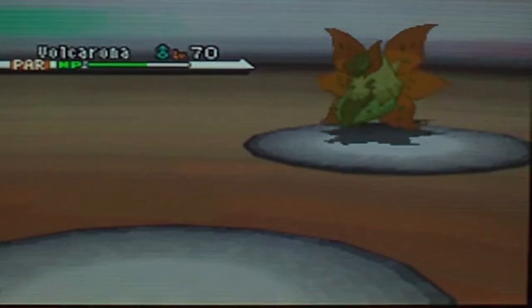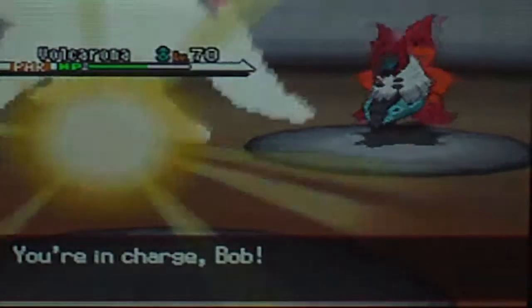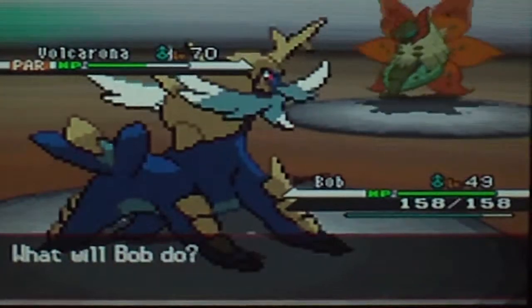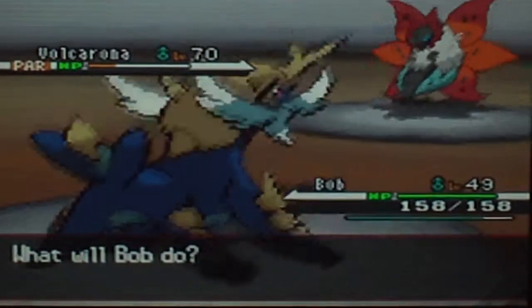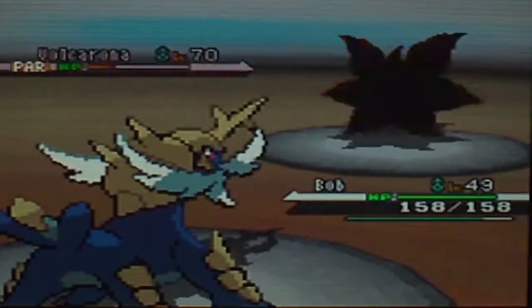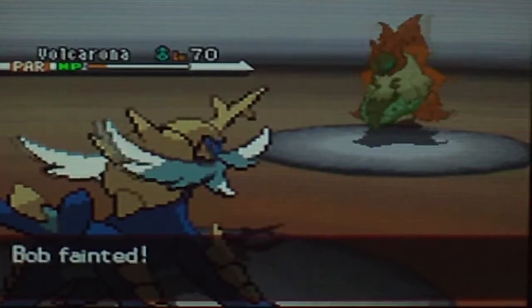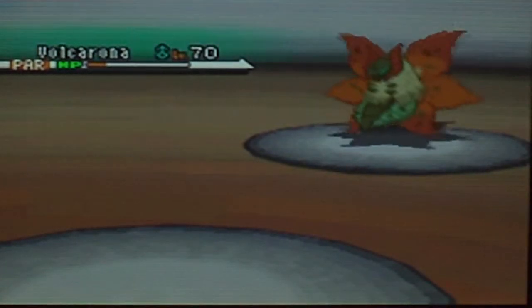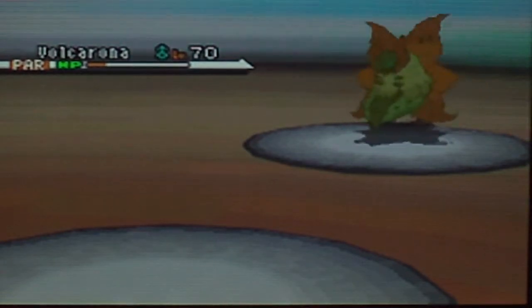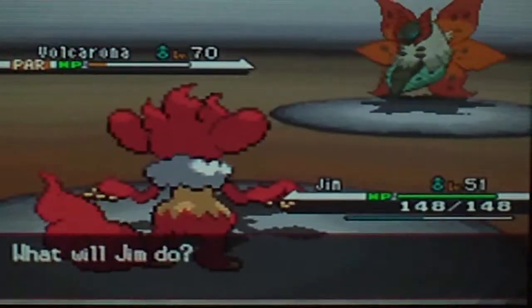That was unexpected. Let's use Bob — I don't know if Bob is faster though. Let's use Surf and see how much we can do. I'm a bit scared now. Let's try X-Scissor to lower him down a bit more. Bug Buzz can't do enough damage. I need to go very slowly. I guess Bite is a weak move — try that.